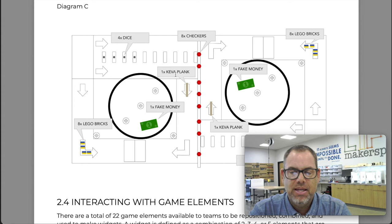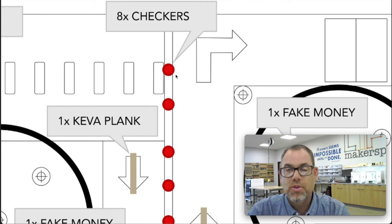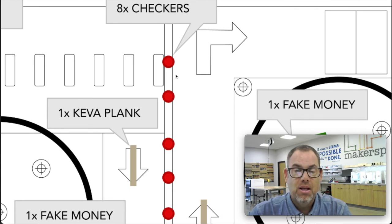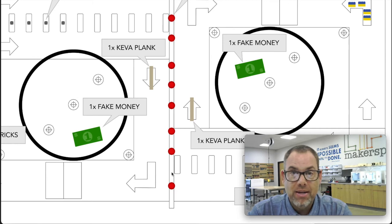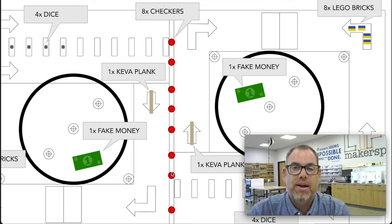Looking at Diagram C in the game manual, let's start with the checkers — these are the elements potentially available to both sides. They'll be balanced right along the center wall, and there are eight of them. Because the center wall is pretty long, the referees will station them somewhere randomly along the wall. In the graphic they look evenly spaced, but in practice some may be closer together than others. It's possible all of them are bunched to one side or evenly distributed — that degree of randomness will be decided by the referees right before you walk up to the table.